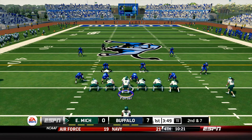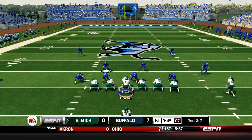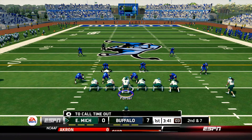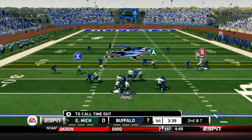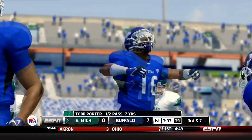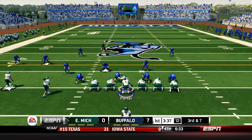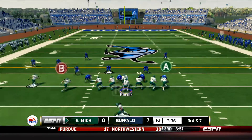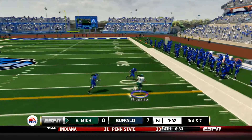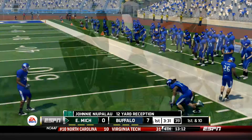Down 7 early and without their starting senior quarterback, their defense answered with a turnover. Now Todd Porter, the backup quarterback, is trying to answer with a scoring drive. On 2nd and 7 he drops back, he throws over the middle and that one was actually caught by Antoine Porter but dropped. So now it's 3rd and 7 from the 30-yard line. Porter takes the snap, he's going to throw it across the field to Johnny Miapalu who streaks across towards the sideline and picks up the first down. Nice 12-yard gain.